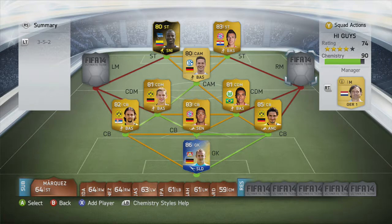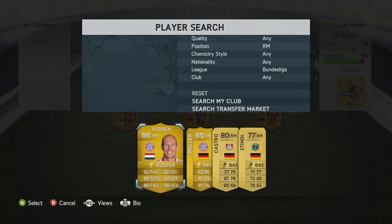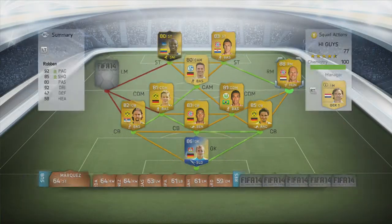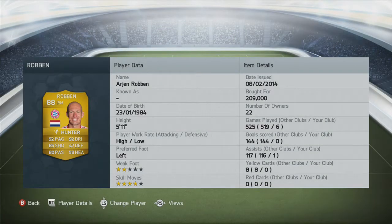Now to the main two players in this team. In the right mid we have the one and only Arjen Robben. He's such a good player. He's currently 210k because he has the Iron Man of the Match card, but he'll probably drop in price a little bit. 92 pace and 92 dribbling on just the normal card is amazing — you can't really get much better at right mid.